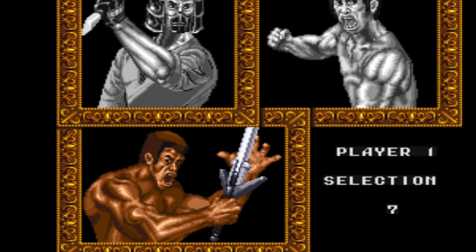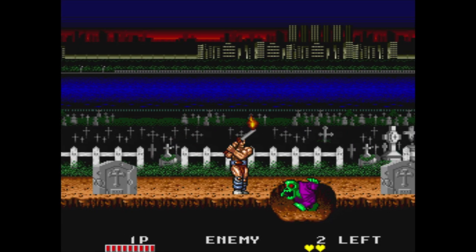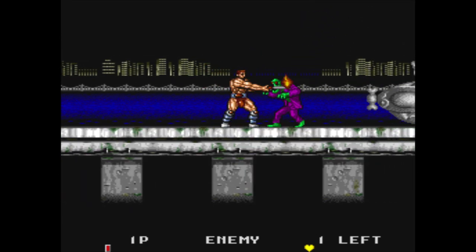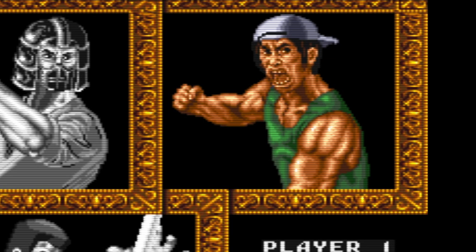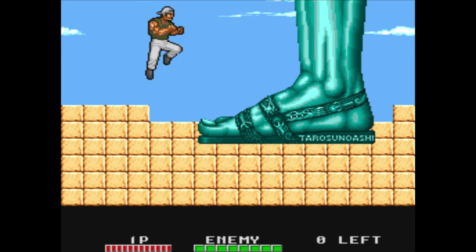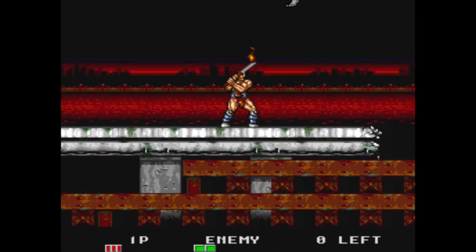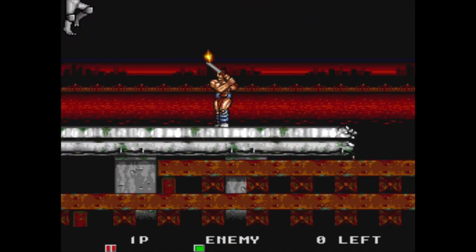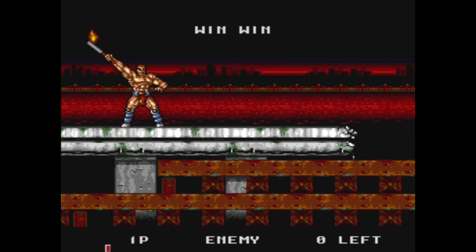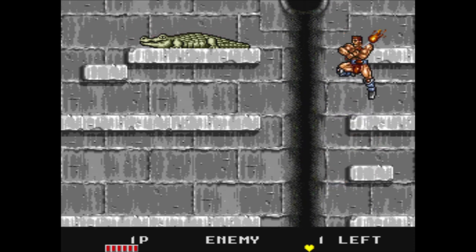Then there's the swordsman — his picture looks nothing like what I thought his sprite would look like. To me this guy looks like he's from Rastan with his sword and loincloth. He feels kind of slow but he's really fun to play with. Lastly is the tough guy, who seems to have a claw as a weapon for close fighting. His range is limited but he can attack upwards, which is always good. Each character has his own music that loops over and over again, not even stopping between stages.